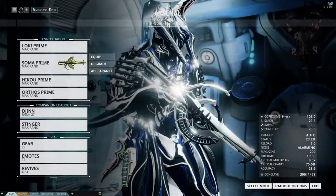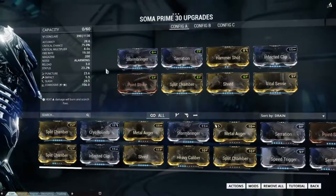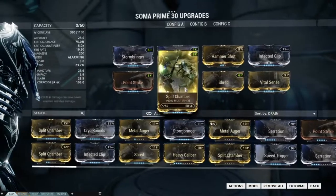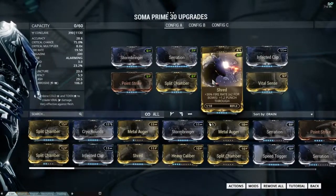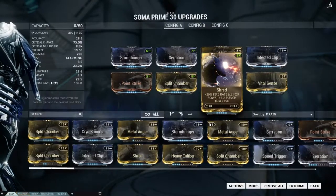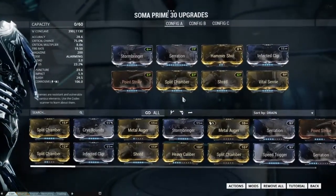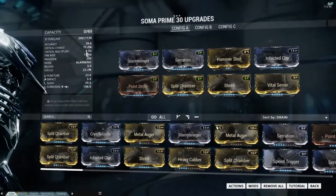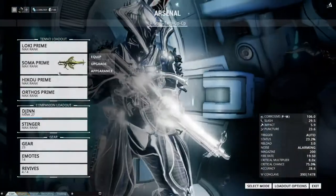The most important thing is your primary. I'm using a Soma Prime — great gun, my favorite go-to primary. You want some punch through. Shred is the most common form of punch through because you get fire rate plus 1.2 punch through. You want a good primary with punch through that has a nice magazine and good damage. This thing is critting at 8x per crit at a ridiculous fire rate.